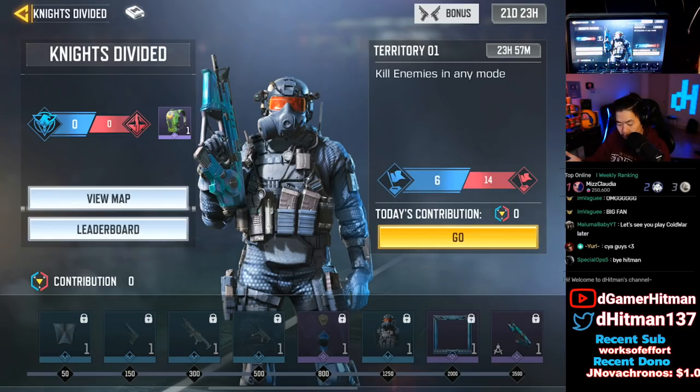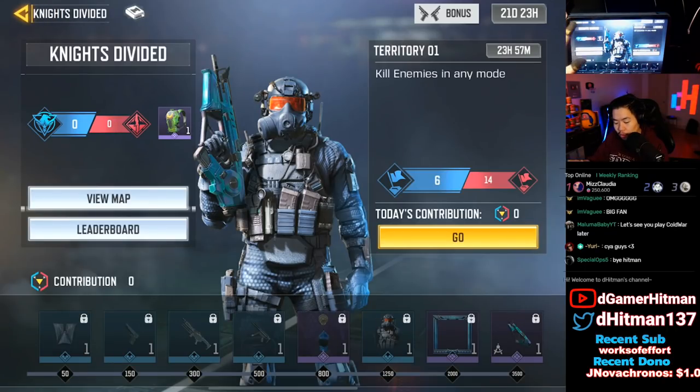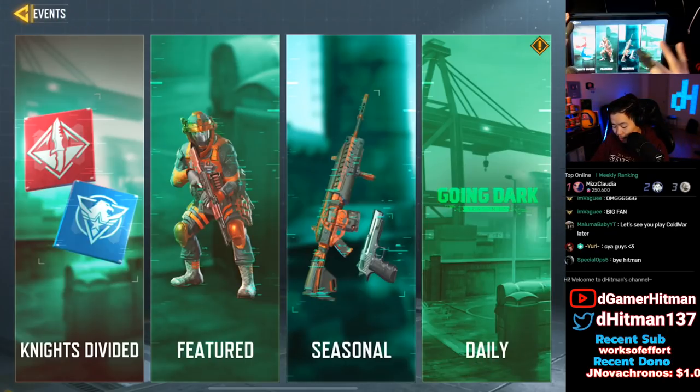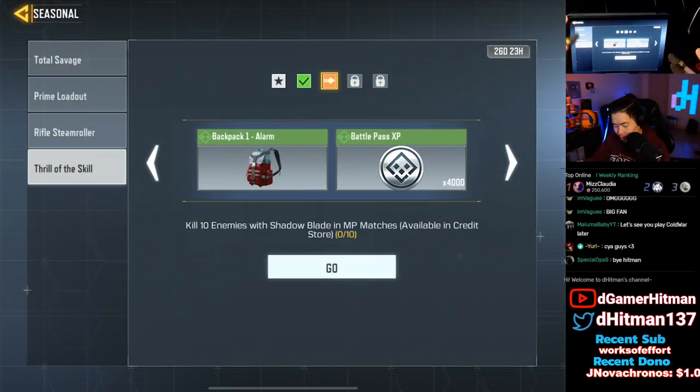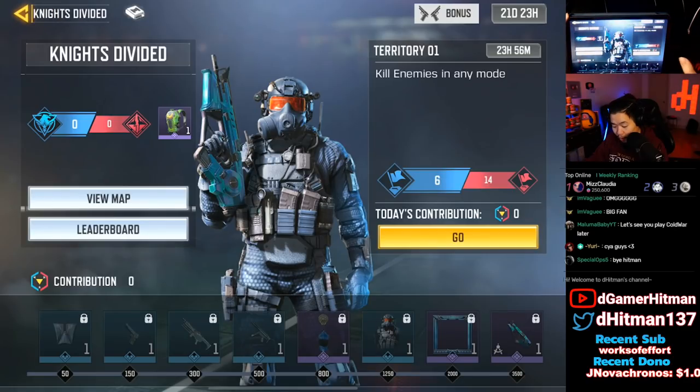The main things you have to do are get map points as well as kill people. You have 24 hours to kill as many people as you can. For territories, it's daily — every single day you play, you unlock one. I believe there are 15 territories total, and whoever unlocks them gets a backpack. Nothing too crazy on that side.